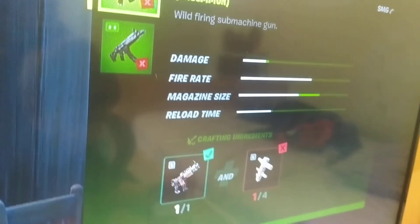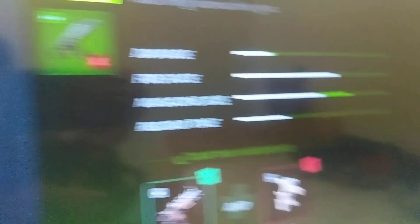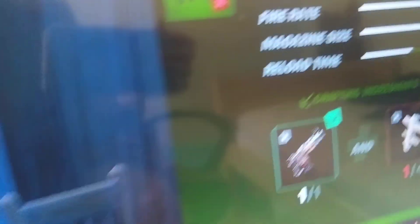And then, you know how you switch your guns? Press all the way to this one right here, and then you're crafting. To craft stuff, you need some materials, which you can find by killing wildlife, animals, and sometimes mining stuff for crafting. And that's how you craft.